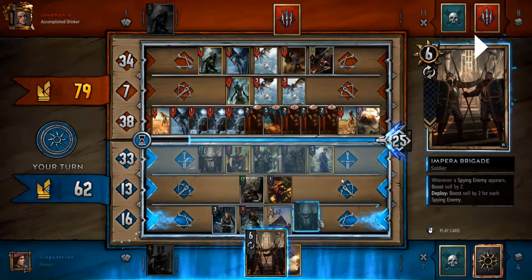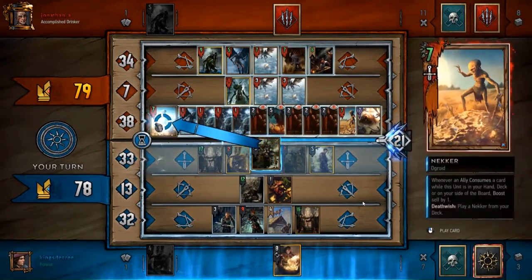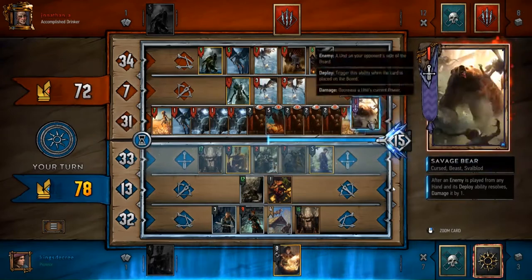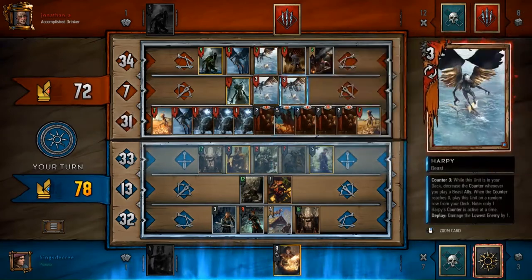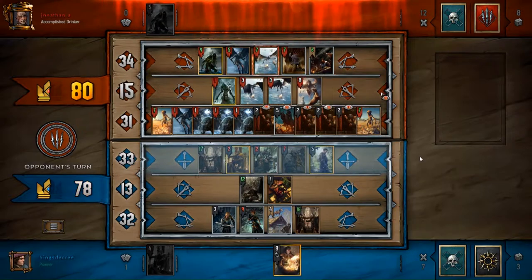That's incredible levels of value right there. I put the unit in the range row just in case he has a Marigold Storm or something, and kill the bear. So it was one, two, three, four spies — which turns into eight, then eight again. Eight times three is 24, minus 13... so I got 13 extra value in addition to playing out the cards on my side. Pretty incredible.